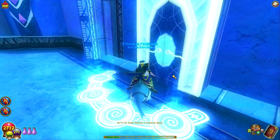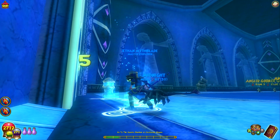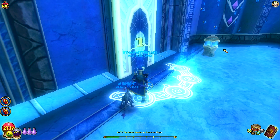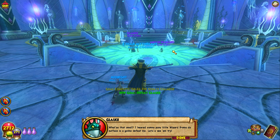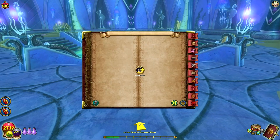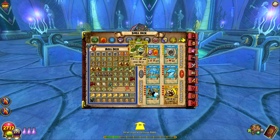Let's go inside — it's a really beautiful hall with giant celestial statues. I wonder if those drop from a boss. What's that smell? I heard some puny little wizard from the surface is going to defeat me — let's see him try! Oh my, this is even more beautiful. And he's Myth — that's the icing on the cake. Birthday month, I'll stop with the terrible jokes.